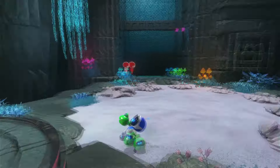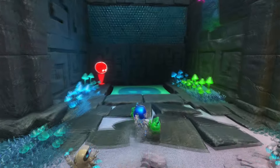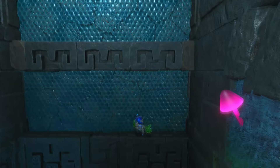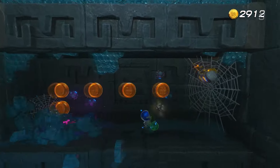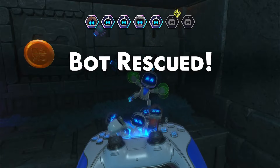At this location here, after you fight the big worm, you're gonna jump up here. But don't go all the way up — go right here and break the wall, which will show you the next guy, the next bot. I believe the next one is also pretty close by.